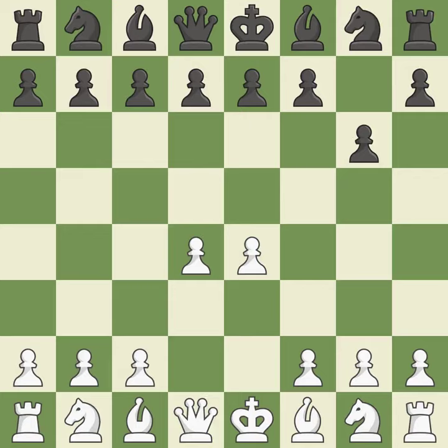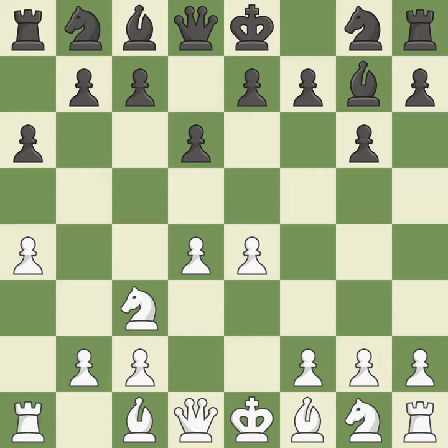d4 assumes complete control of the center and makes room for additional growth. The fianchetto move Bg7 places the bishop on the long diagonal. Nc3 defends the e4 pawn and puts more pressure on the d5 square. The bishop will be better off as a result. It is the final book action — a bishop moves out of its beginning square and into the action.